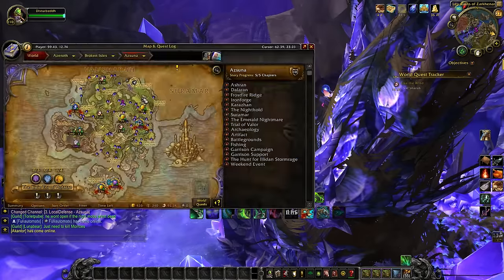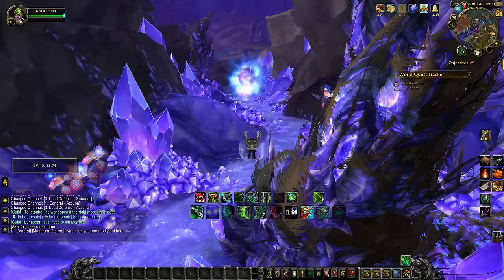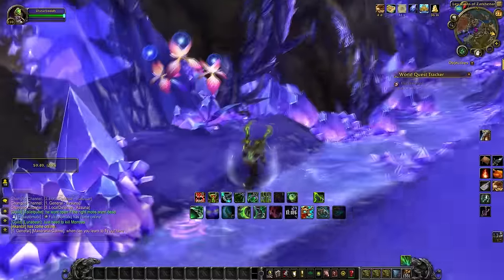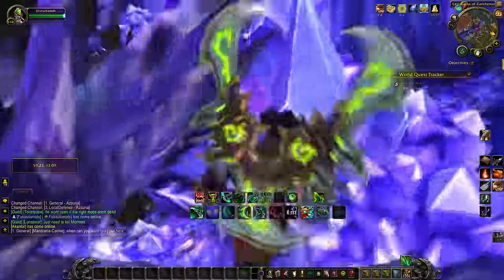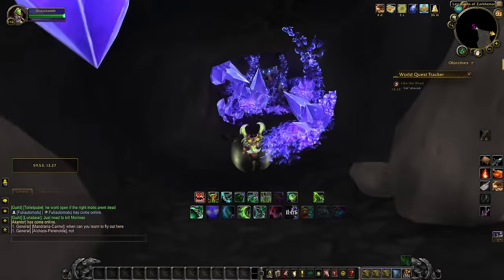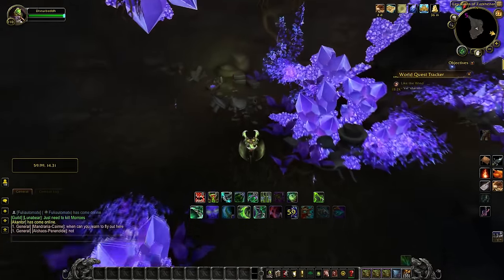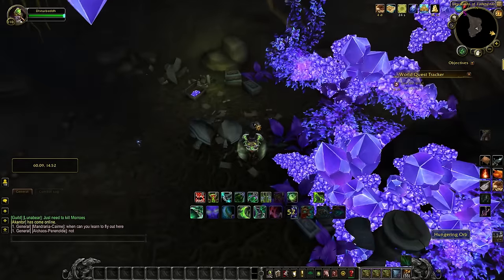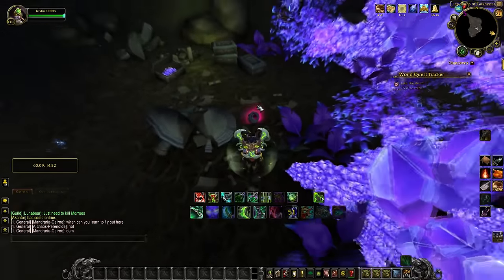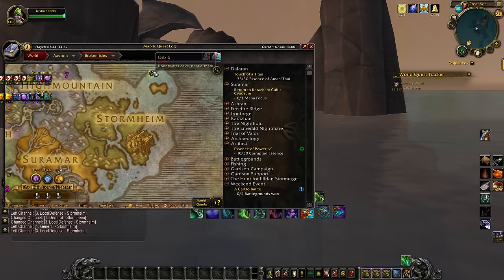Orb number five — we're halfway there! We're back in Azurna. You will see a quest NPC to give you a bearing on where you are. Look to the left and you will see some crystal formations and a bush — run in behind it and you will find a cave entrance. Run down through the cave entrance and you will see the orb sitting on the ground. Right-click it and make sure it glows.